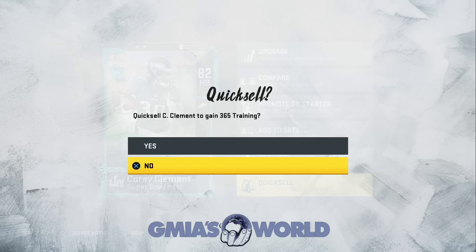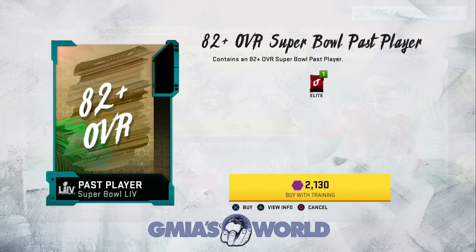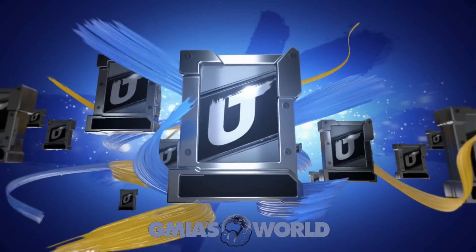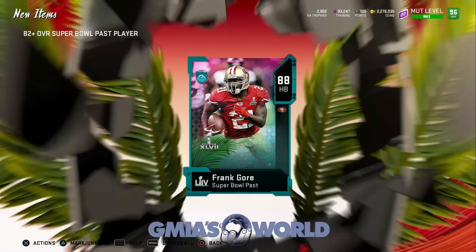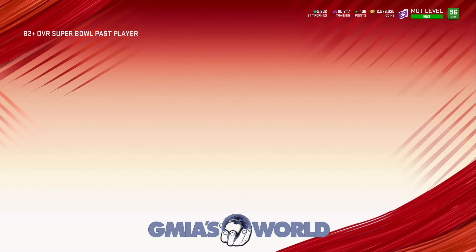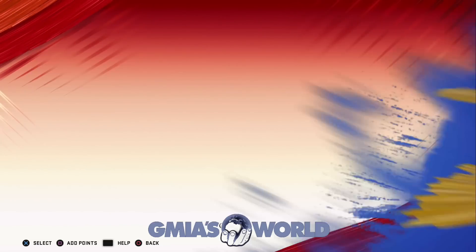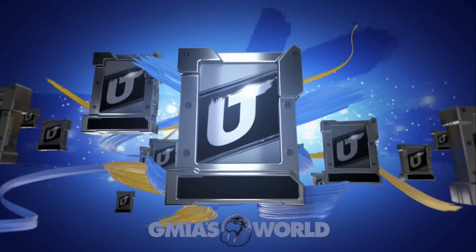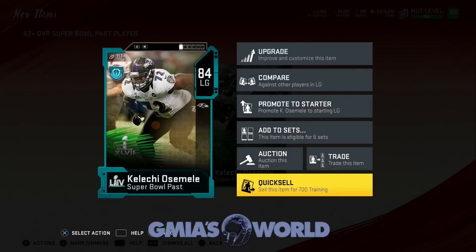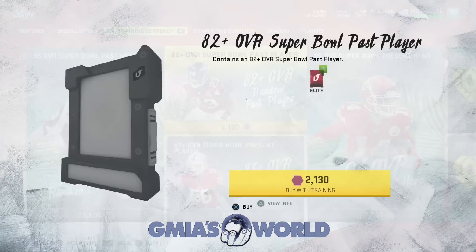We'll get like four of them and see what happens. So we got an 82 — that's great. Let's go ahead and quick sell him. We'll get like three more. Obviously with everything the way it's going right now, if your O-line is not up to par, I would highly recommend that you start looking into getting some of the players we're going to be talking about in this video.